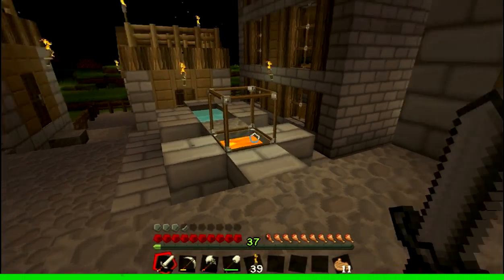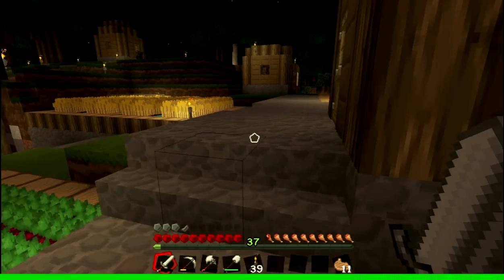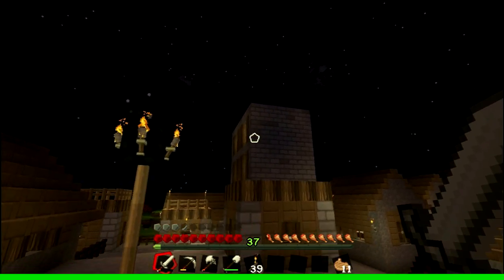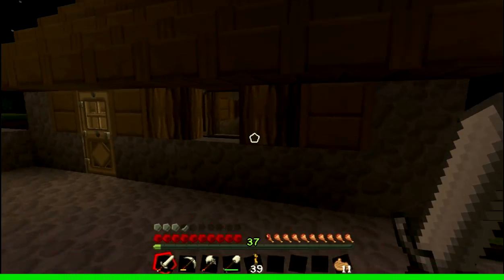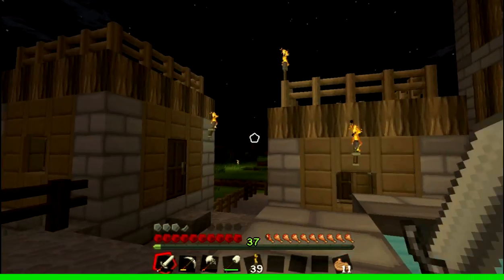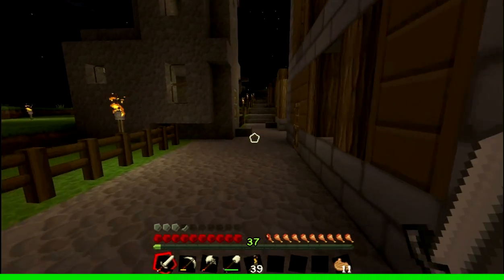Let me update you on what I did off camera. I did a lot of cobblestone generating and look at this — all these pathways are pretty much stoned up, looking nice. I finished the fourth floor of my house and upgraded some of these houses with cobblestone or stone brick. Some still need it but just doing one of these houses took forever — I had to go cook it and everything.